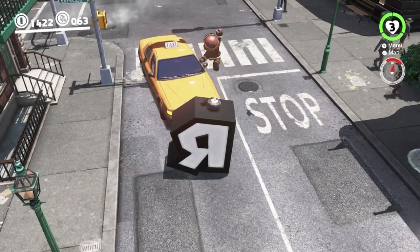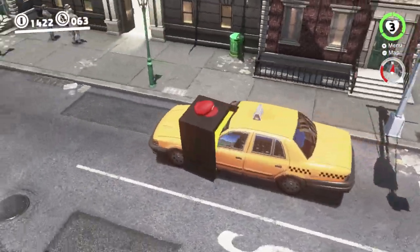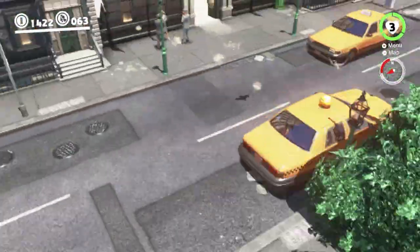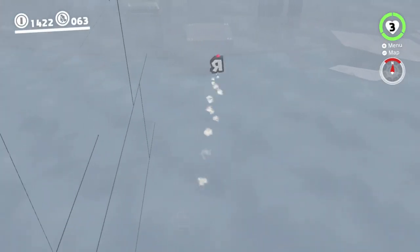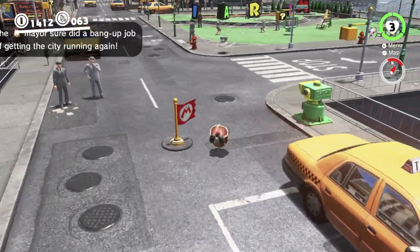If you put the R just there and leave it, the taxi will drive into the R and then you can be inside a taxi, which is fun. Basically the game tries to push you out of the taxi — it pushes really, really hard and it launches you off into the void.